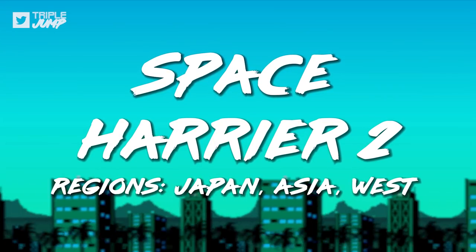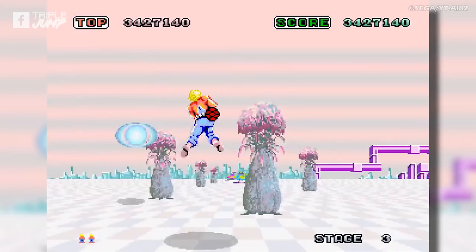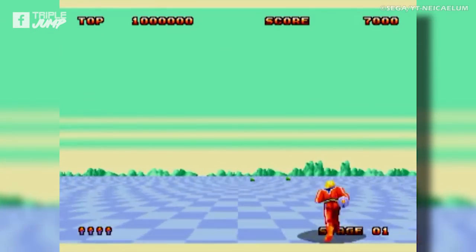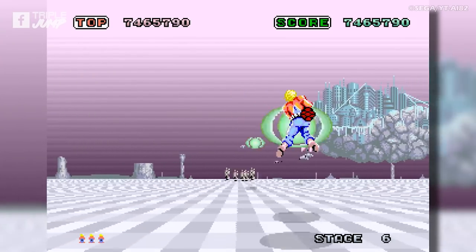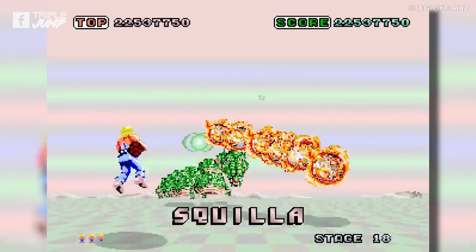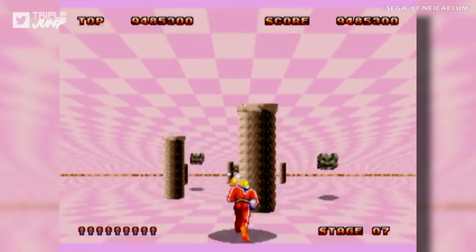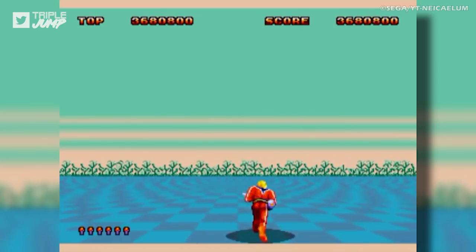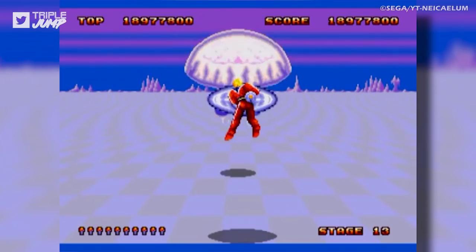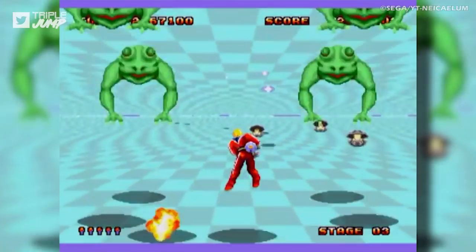Number 39: Space Harrier 2 (Japan, Asia, and Western). Space Harrier was a massive arcade hit for Sega, so when it came time to release the Mega Drive, they made sure Space Harrier 2 was in the launch lineup. The original's success was easy to understand — there was little else like it, and its scaling sprites and world design inspired by artist Roger Dean made it a must-try. The sequel was redesigned specifically around the Mega Drive's specifications so it would function as a standalone home game rather than a downgraded arcade port. Space Harrier 2 isn't particularly long with only 13 stages, but surviving them isn't easy, and true satisfaction only comes with mastery.